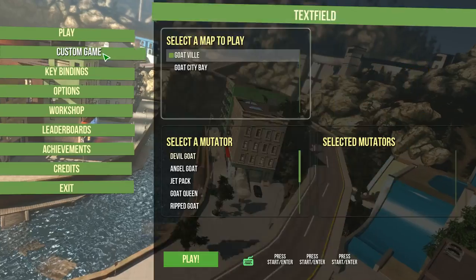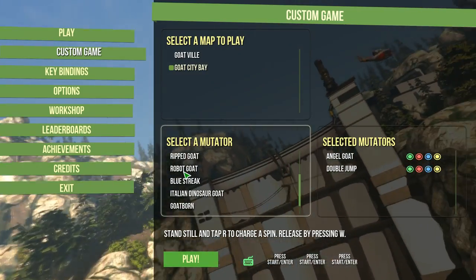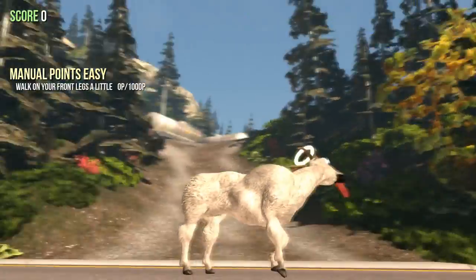In order to get to the new map, we're just going to start a custom game and select Goat City Bay instead of Goatville. I'm going to select a few modifiers including Angel Goat, Ripped Goat, and the new Goat modifier, Double Jump, which works exactly like you think it would — the same way it does in Super Smash Brothers, you get a second jump, which makes getting around as a goat a little bit easier.